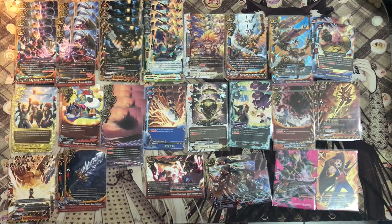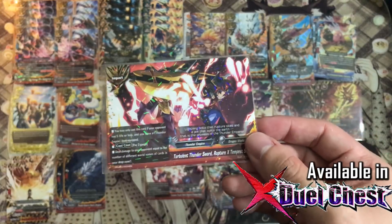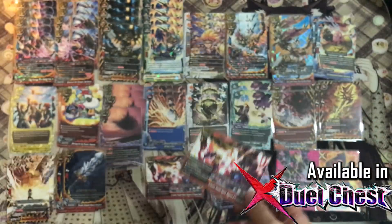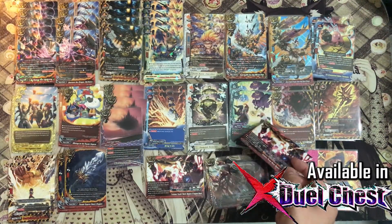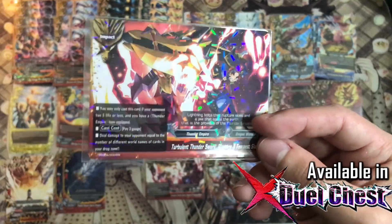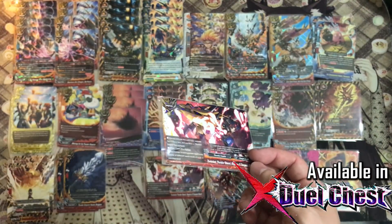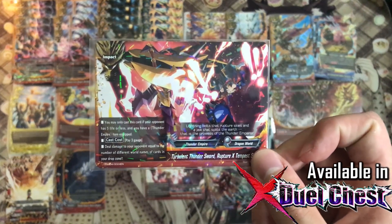Now for impacts. The new impact utilizes the different world mechanics. You may only cast this card if your opponent has 5 life or less, similar to X-Tempest Buster. Cast cost: pay 3 gauge. Deal damage to your opponent equal to the number of different world card names in your drop zone — potentially up to 9 damage. Most of the time it's easy to do 5 damage. Most importantly, you can cast this even if your opponent has a monster in the center, so even if they call to center before the final phase, you can cast this and they still lose because it doesn't require an open center.